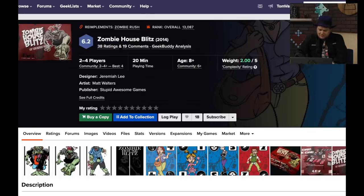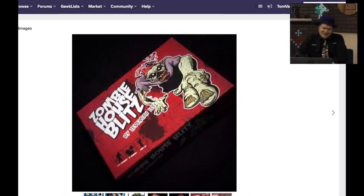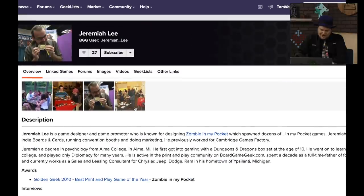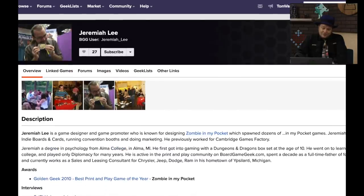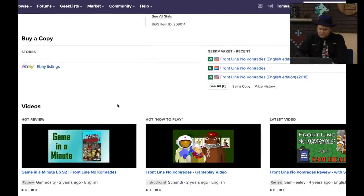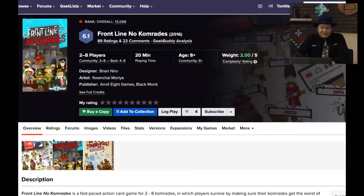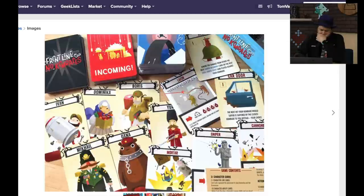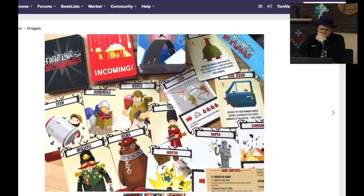Zombie House Blitz — I'm not really sold on the artwork. This is from Stupid Awesome Games by Jeremiah Lee, who also did Zombie in My Pocket, which is considerably rated higher than Zombie House Blitz. Frontline No Comrades — Sam reviewed this one and I played it with Sam. This is from Anvil 8. I like the artwork, but if I'm remembering correctly I did not like the game. I like the artwork of the bears and the characters though.